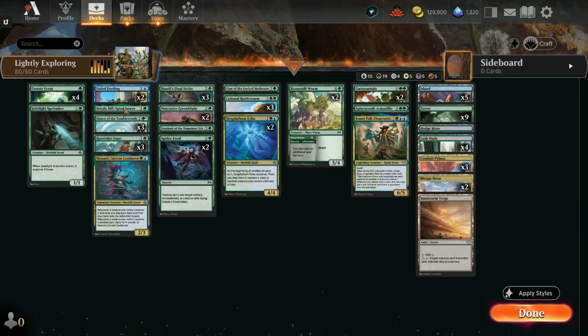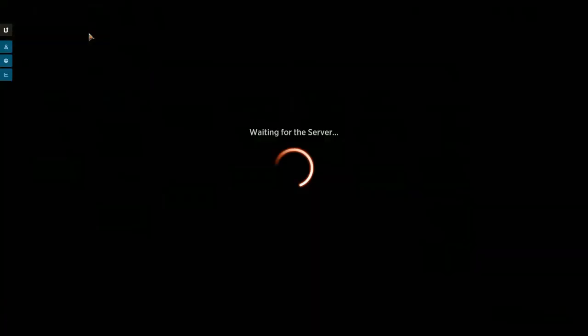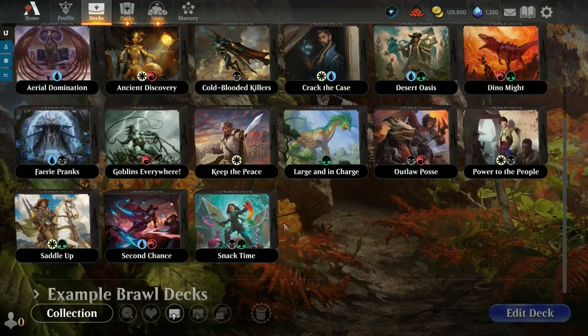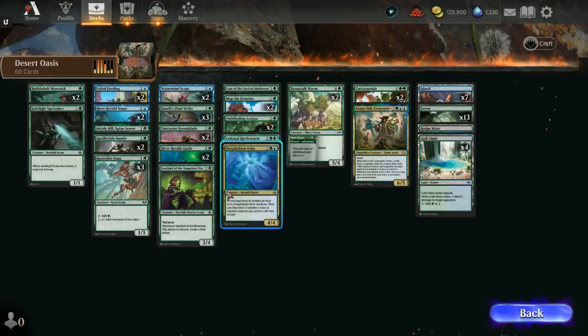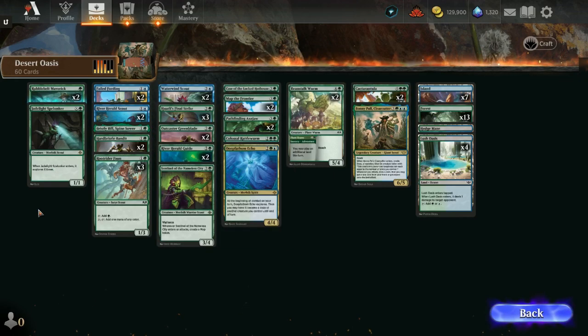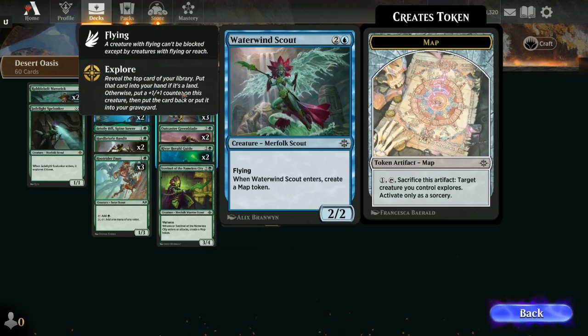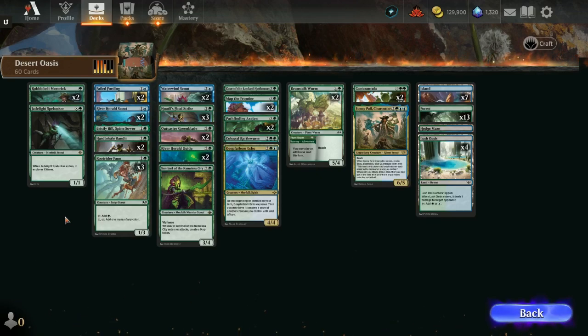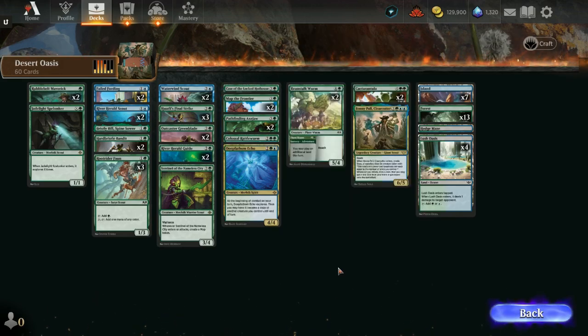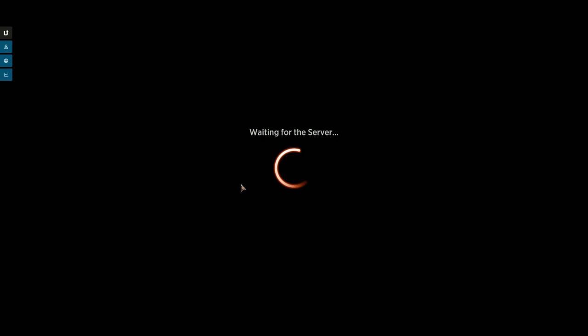We took out a lot of the blue cards, so it's mostly green that's left. But this is from the deck — we're looking at the blue and green desert oasis. The stuff that we took out, mostly at his suggestion: we took out both of the Rebel Belt Mavericks, the Rivers Herald Scouts, and the Riverwind Scouts. There wasn't a lot of blue in here to begin with, but we took out most of the blue.